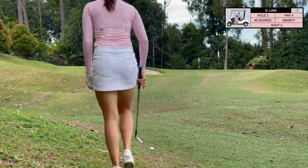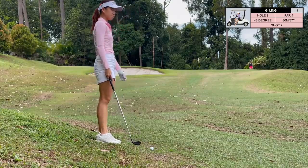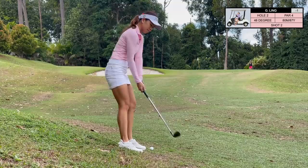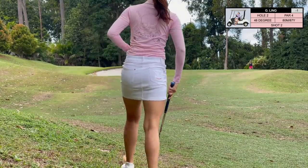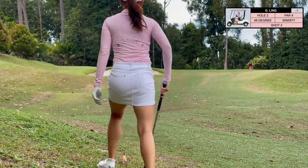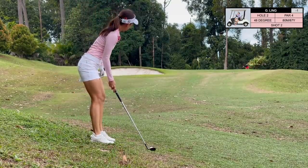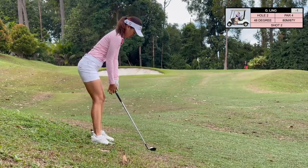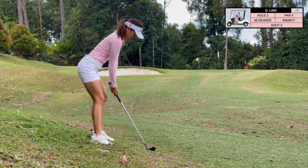Even though this is a short hole, it's definitely not easy. I hit an almost perfect shot, almost on the fairway, but ended up just a little bit left and now have a pretty severe downhill lie. What I didn't know is that the green has a massive slope from left to right. With my lie, I should have aimed towards the left side of this green — it looked like there was space to the right and the pin appeared to be in the center, but it was actually pretty far right.